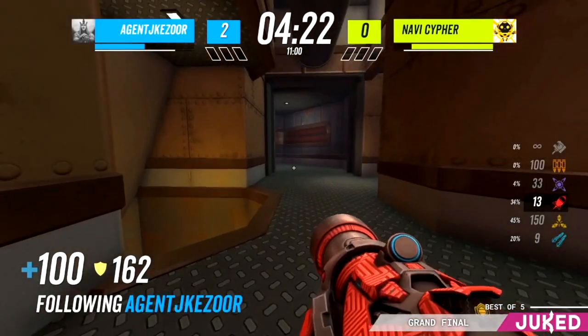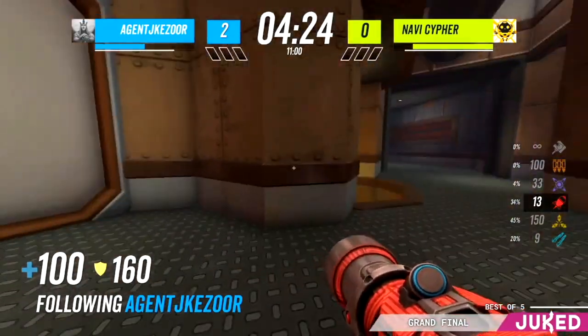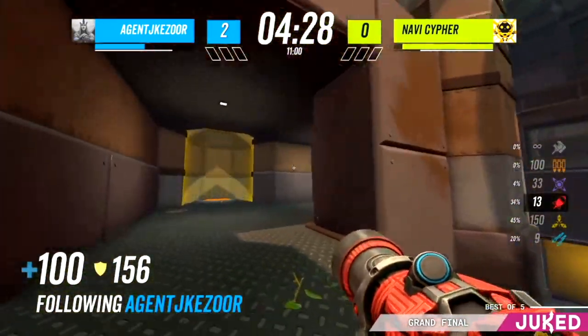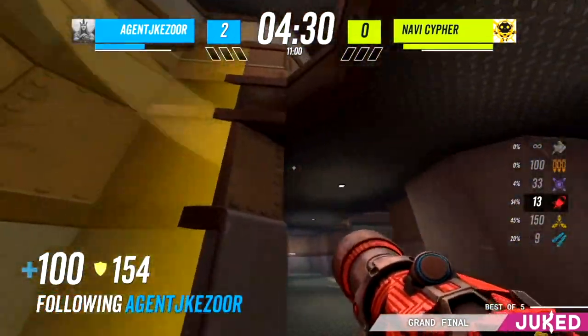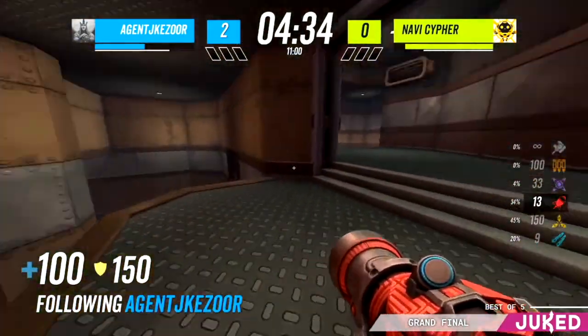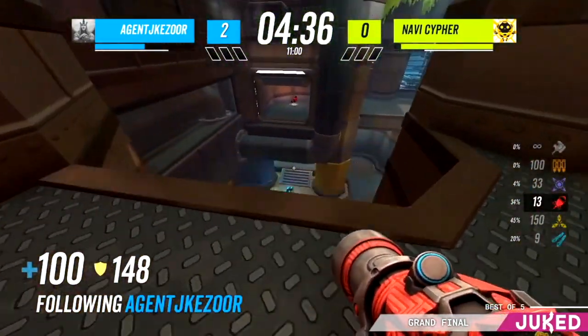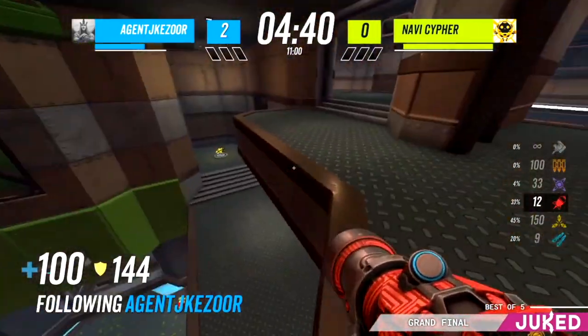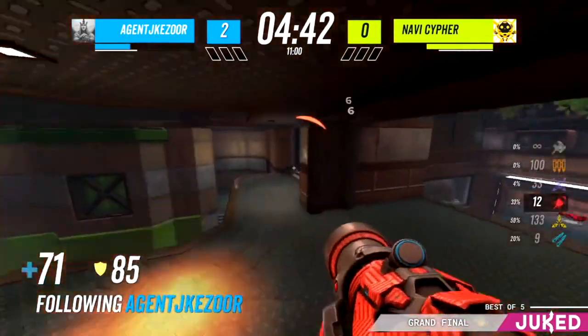Agent is looking for Cypher to maybe try and cut him off from that armor. Agent doesn't know the exact time of that Mega, but he's able to collect yellow — those shards, that's an extra 20 armor, never underestimate that. He doesn't do the predictable thing of just charging into red; Cypher would expect that and would probably be able to make good damage on him. Agent, especially if he eats a bad bounce and ends up in an awkward position, would just be giving up a frag potentially. He's maintained 100-150 stack for the last two minutes, and he's just waiting for Cypher to make a rocket jump.